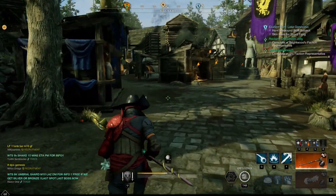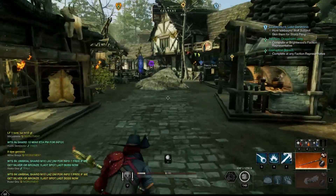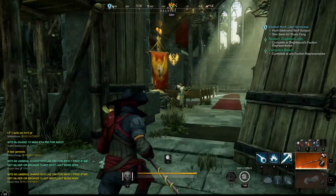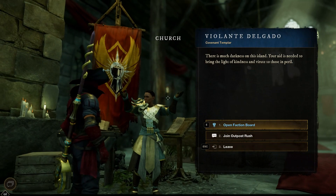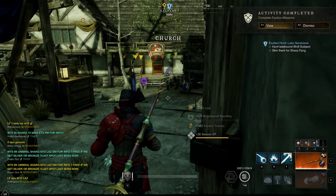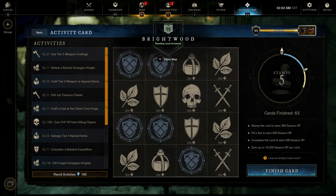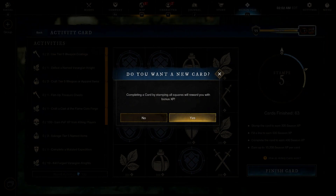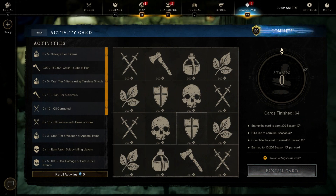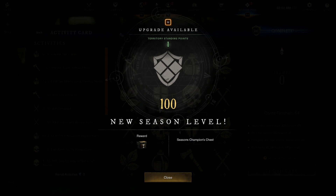Hello everyone, welcome to a new video. In this one we're going to complete our last activity card for Season 1 as the season draws to an end. We need two — it doesn't matter which two — and then we're gonna finish our card. And bada bing, we have finished level 100 for Season 1.